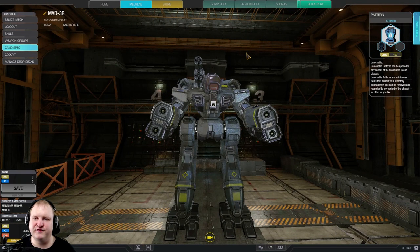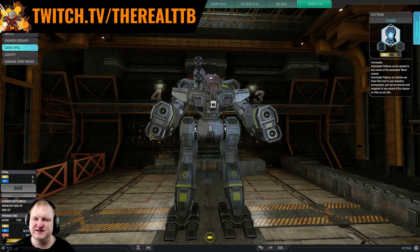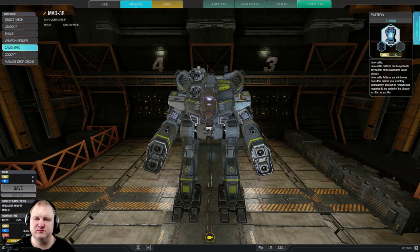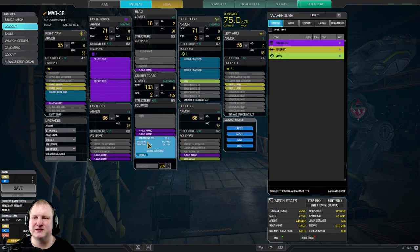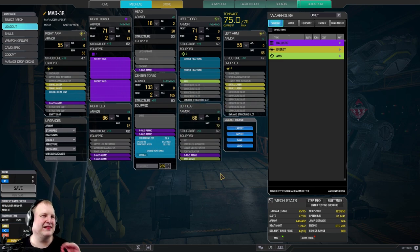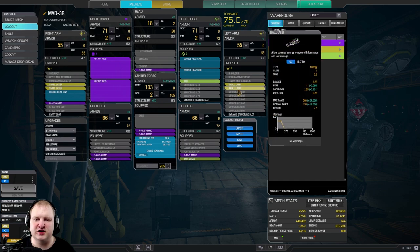It is a RAC5 Marauder 3R with small laser backup and an AMS system on top to boot. Let's go ahead and have a look at the build. We've got a standard 285 engine as the basis, so this is a little bit slower than most Marauders, but we need that to fit all this stuff in here. We've got four small lasers in the arms for self-defense at close range and just to amplify a little bit of damage - each salvo will do about 13 damage together but that's all right.